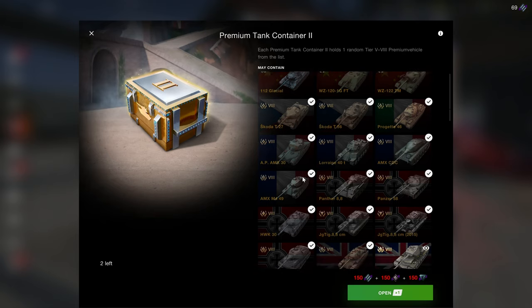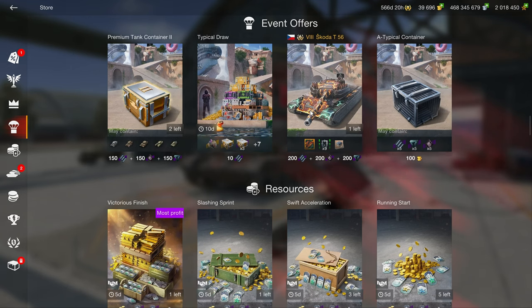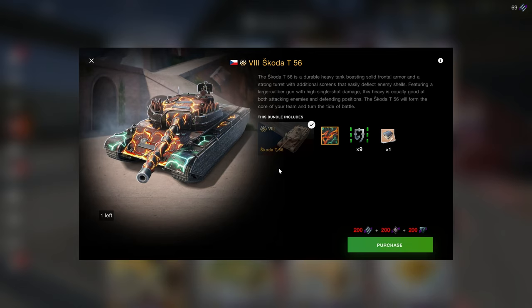This gambling container is basically a cheat container, so I don't recommend it. The Skoda T56 is the only vehicle actually worth going for. It needs 200 of each coin type, so at 5 coins per win that means you need 40 wins per tank type to get this vehicle.